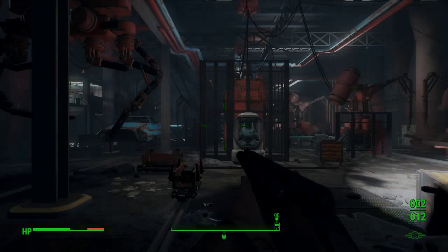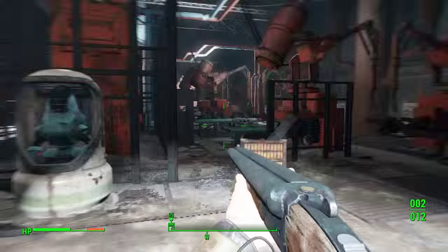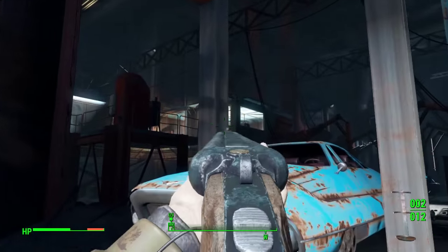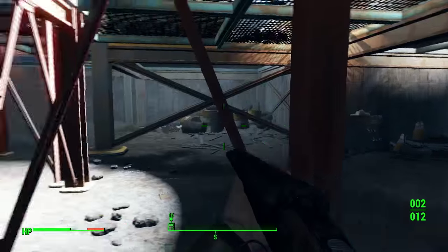You'll need to find your way into this very end room right here. This is where you have a showdown with a guy called Jared and a few of his raider mates. Jared is up in his little foreman's office over there, so that is where we want to be heading.